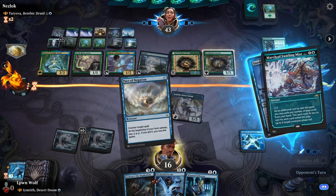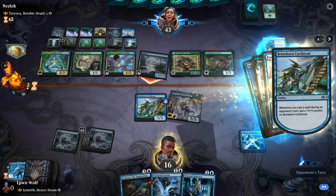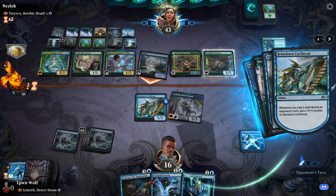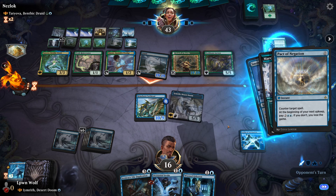March of Swelling Mists — let's Pact it. I don't want to phase it. I don't want them to phase things. If they counter the Pact, then we don't have to pay five.